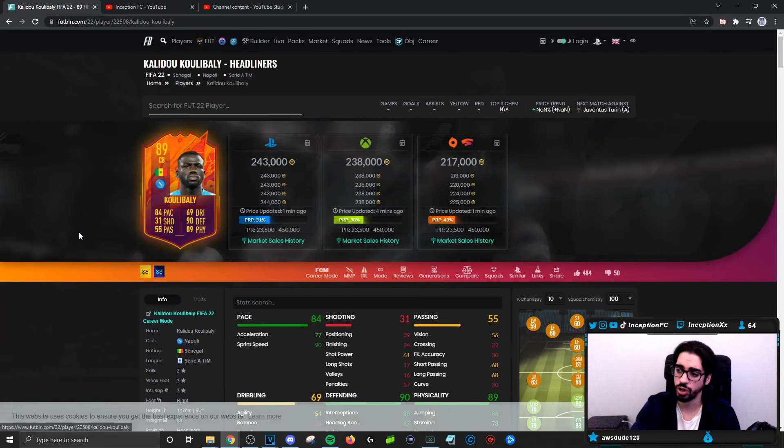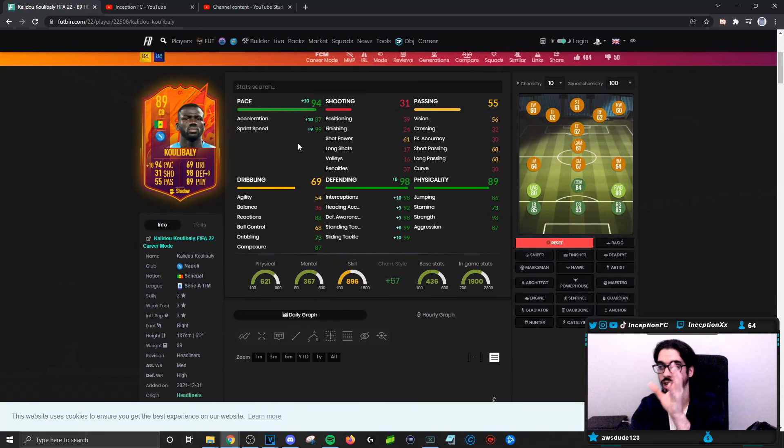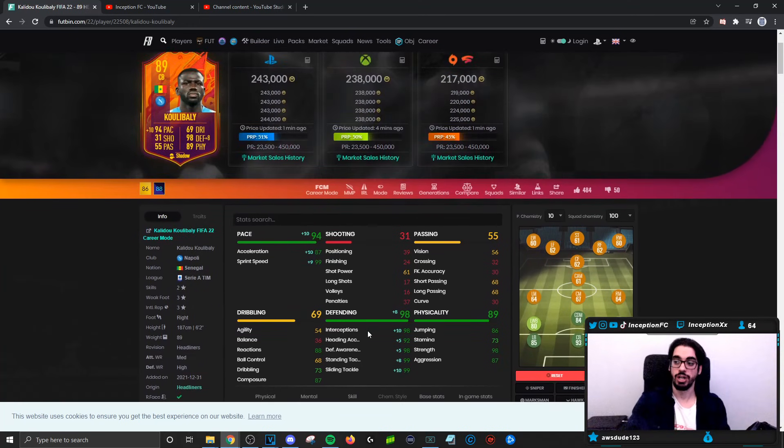Considering this Headliners card can still upgrade in the future — in regards to pace and dribbling — if he gets the extra pace, it's disgusting. On a Shadow Chemistry style, giving him extra acceleration plus extra physical makes an insane difference. You care more about the extra acceleration and dribbling upgrades than physical or defending, since defending is already in a great spot. But extra aggression, acceleration, and a bit of dribbling would make this card absolutely insane. He's a really, really good center back card. Hopefully you guys enjoyed the video — catch you for the next one, peace out!